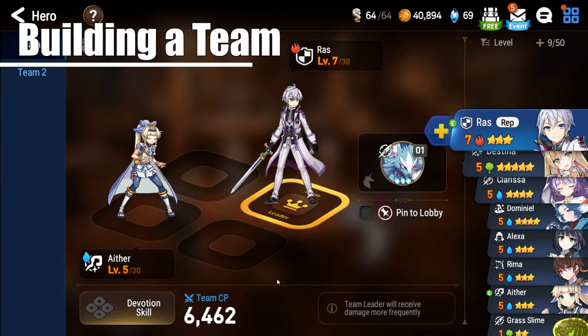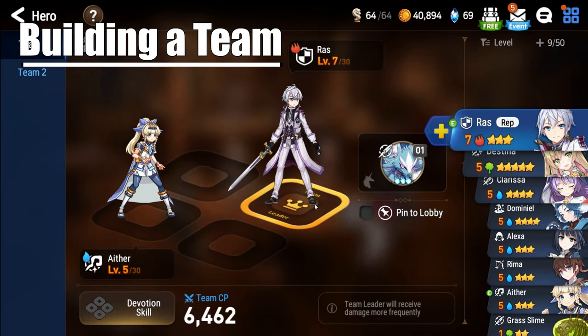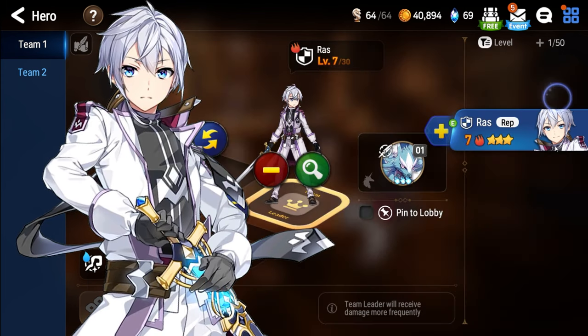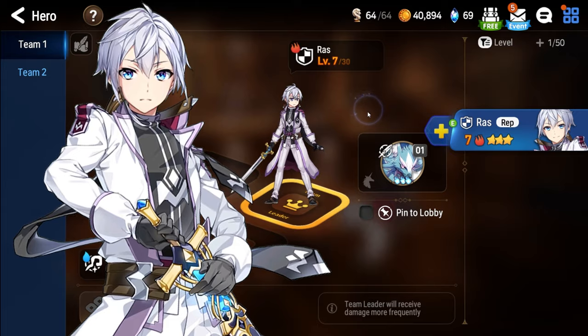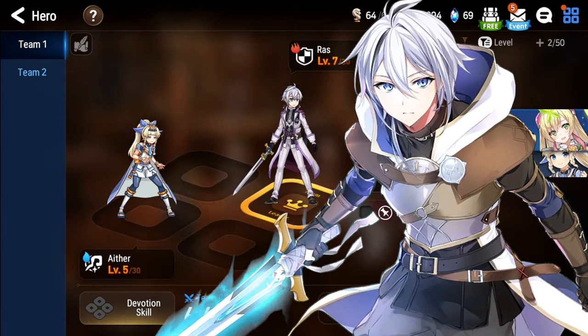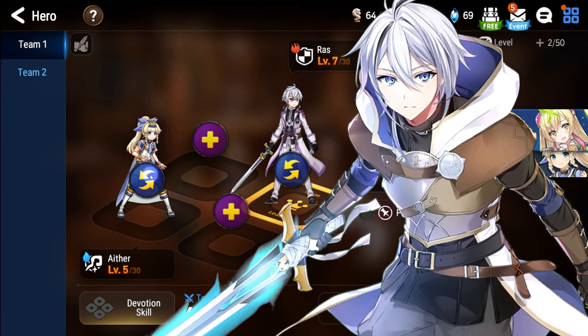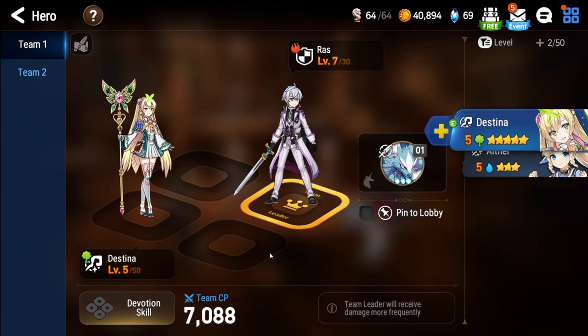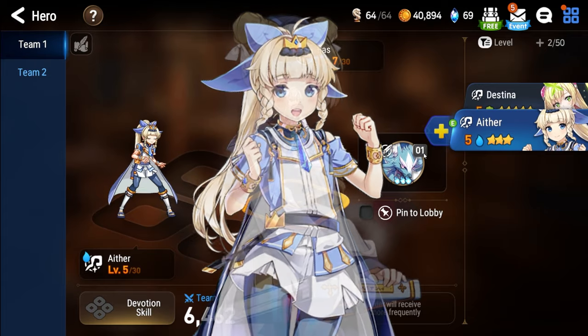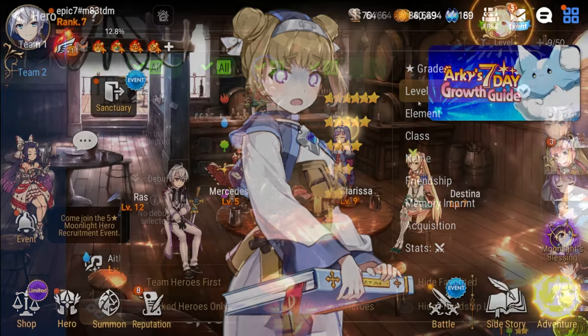Now that you have your 5-star hero, let's take some time to discuss team building in Epic 7. Your basic team composition to get started in PvE usually consists of a tank, Soul Weaver, and two other characters of your choice. Luckily for us, Raz is a passable tank that will only improve after clearing Episode 2 of the story, where you will unlock a specialty change quest to bring out his full power. If you didn't get a Soul Weaver during your Selective Summons, feel free to use Prince Aether until you're able to unlock Montmorency from the game's connection menu.